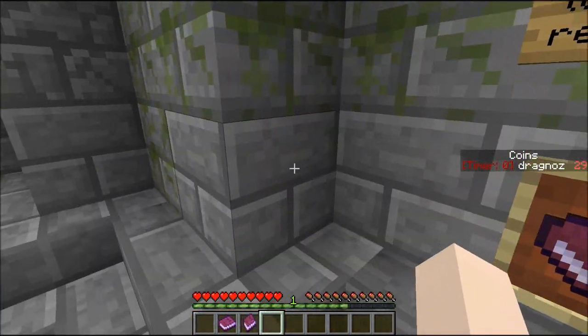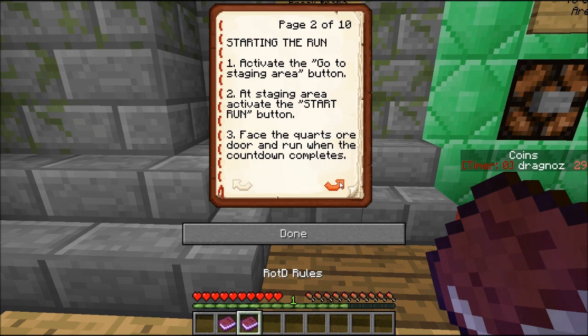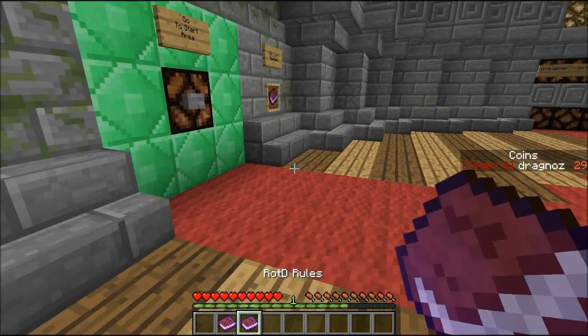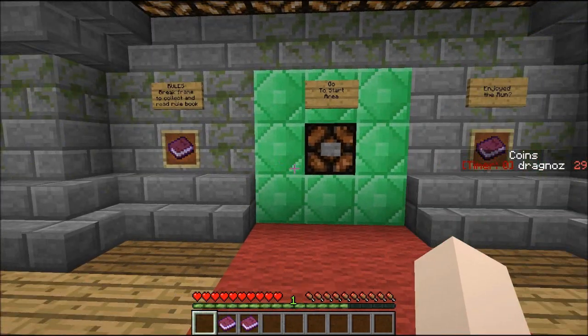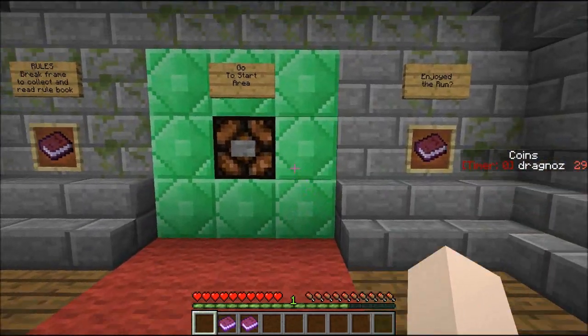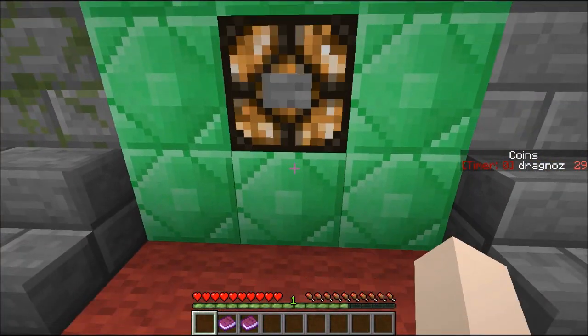So we'll go with the rules: starting the run, checkpoints, speed increases, spend your coins, multiplier rules, submit high scores. Activate the go-to-staging-area button, activate the start run button, face the quartz ore, and run when the countdown completes. Basically: run, collect things, don't die. Maybe I'll read the rules after if I fail miserably.